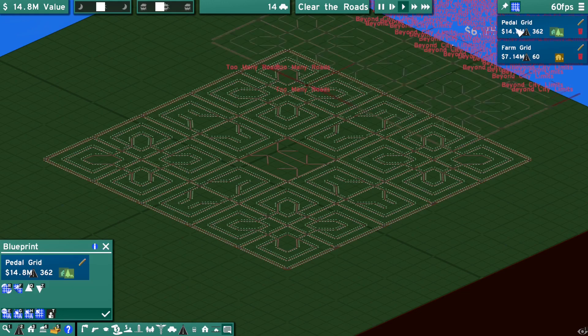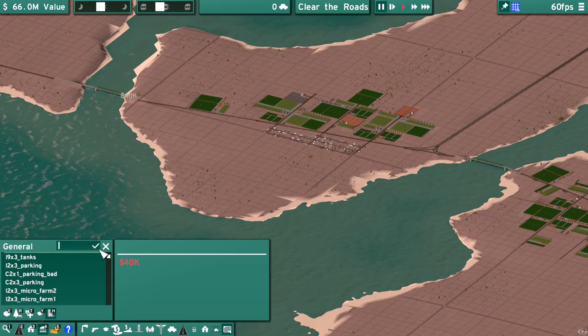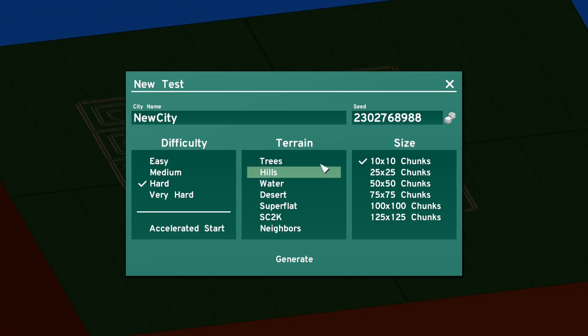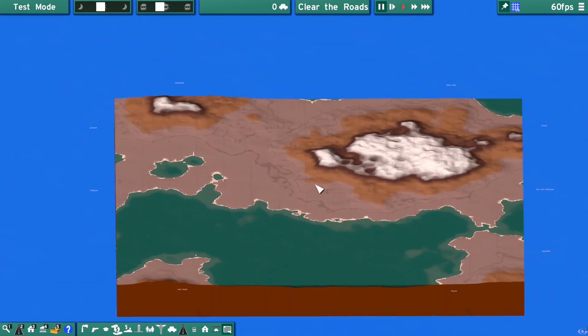Test mode can also be used to create blueprints for use in the main game. Recently we introduced a few features that make test mode useful as a map editor. To change your terrain, click 'Reset Test' — the new game panel will open. Uncheck 'Super Flat' and then check trees, hills, and water. You can also select desert and neighbors if desired. Choose the size of your terrain — the default for a new game is 75 by 75 — then click Generate and wait for your new terrain to be created.